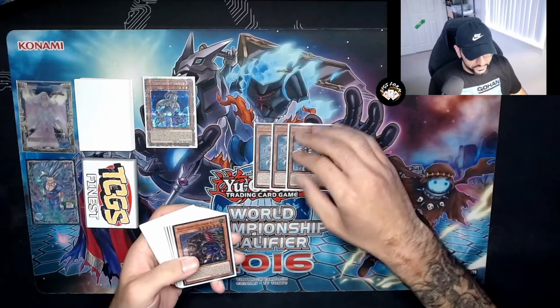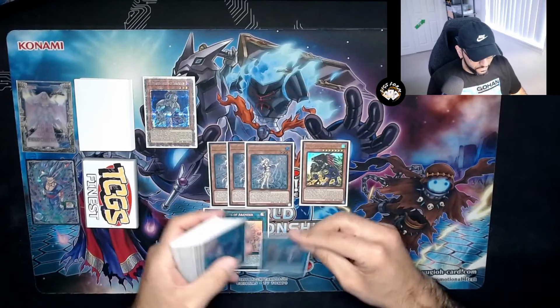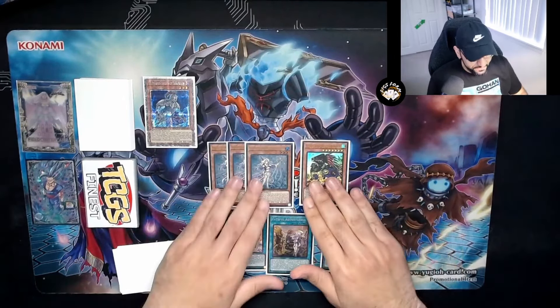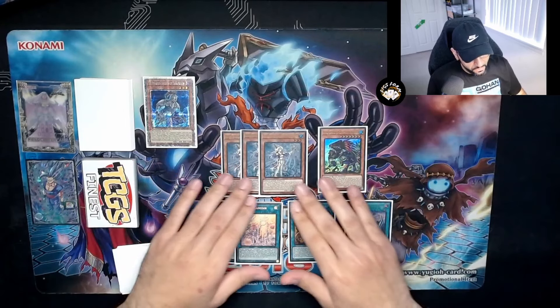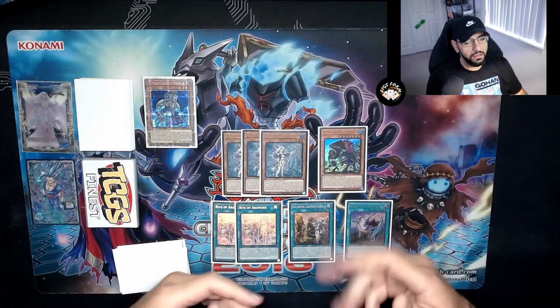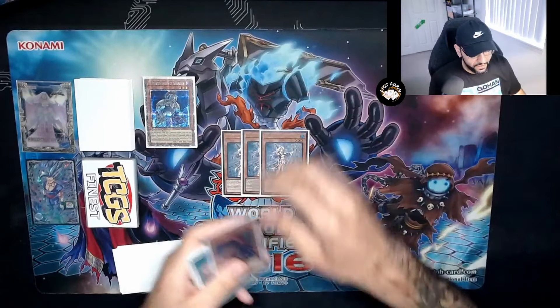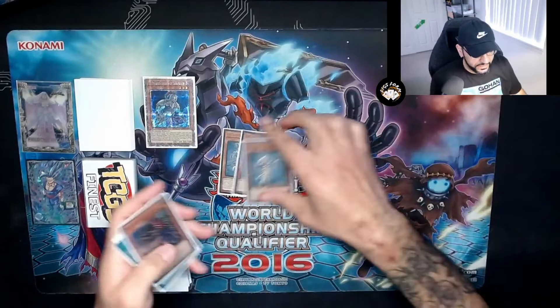For the Adventure line, we've got three Water Enchantress, one Rite of Aramesir, two Wandering Gryphon Rider, one Fateful Adventure, and one Dracoback. None of this changes — this ratio of three, one, two, one, one is still perfectly fine. Nine times out of ten you're dumping Water Enchantress unless you open it up. We're just trying to mitigate the amount of cards we open and draw that don't do anything, so we can compete with the very consistent decks in the format right now.